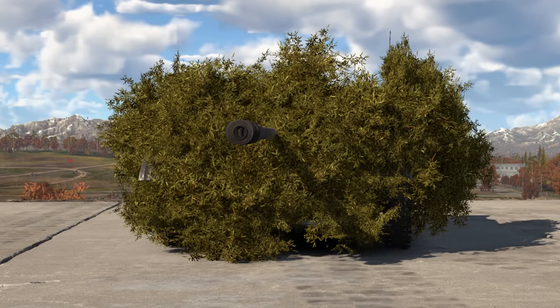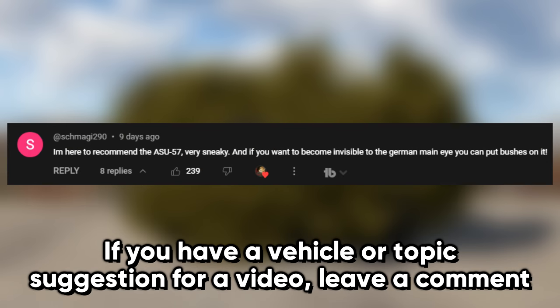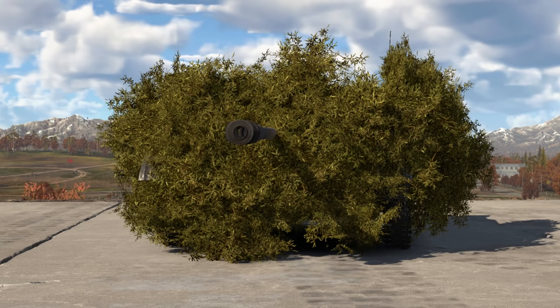Today is one of those days where I feel like being a big goofball, so I figured I want to make War Thunder into a stealth game. I've taken the ASU-57 and plastered it in bushes, and I'm going to try to play it like a Skyrim stealth archer build, basically just trying to stay hidden and sniping people.